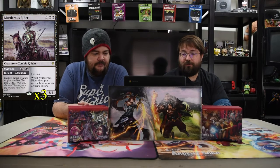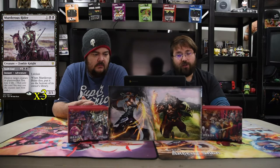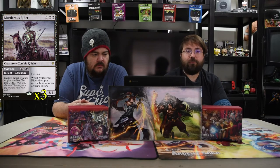We also have Murderous Rider because it's both a kill spell and a creature. It's one and two black — a 2/3 with lifelink. When it dies, it goes to the bottom of the owner's library. It has the adventure Swift End, also one and two black, an instant that destroys target creature or planeswalker and makes you lose two life. So it can help you go further down in life total.